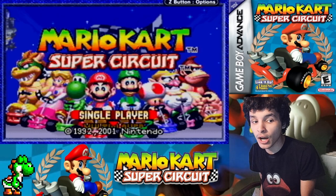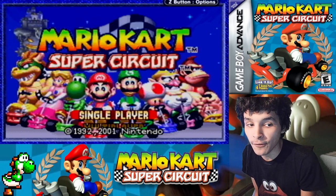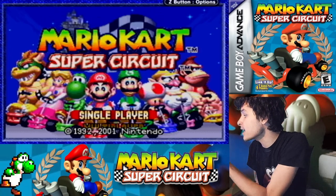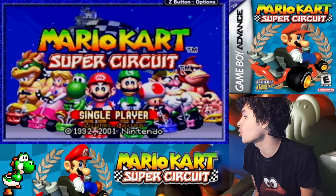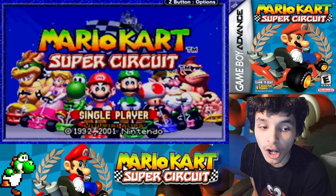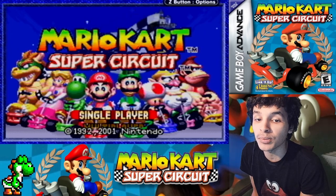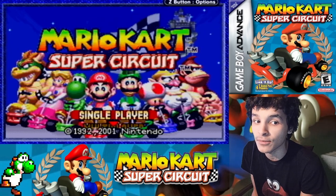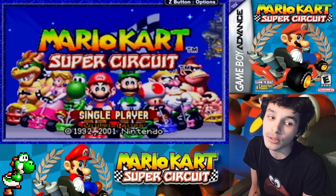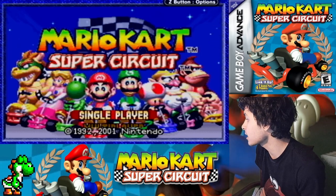We also have the sunset version, which I'll probably unlock on the Switch for 100cc class, and a nighttime version as well. This is pretty hard to unlock. What we're going to be doing in this let's play is a three-star all-cup playthrough, like we did for Mario Kart 7. Getting three stars is tedious — it's easy on 50cc but gets really annoying and frustrating at higher difficulties.